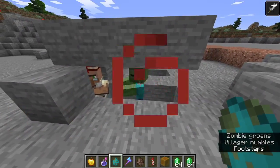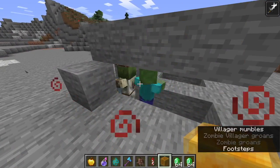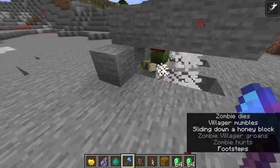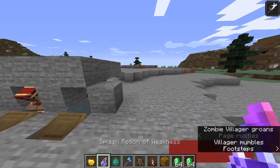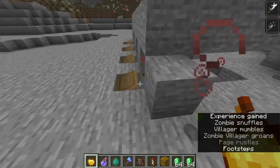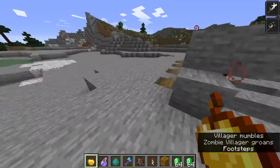Let's place a zombie there. He only needed one hit — that's very strange, but I guess that saves us some time. Let's splash him with the weakness potion and give him the golden apple. Now we wait — I'm going to cut ahead to when he gets cured.